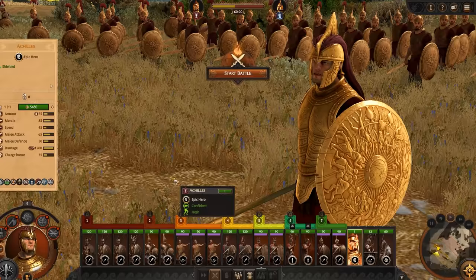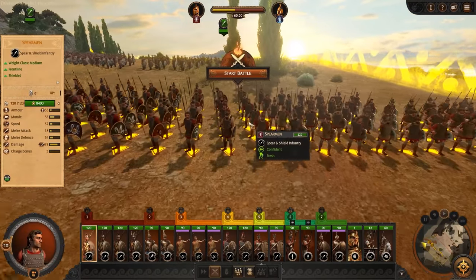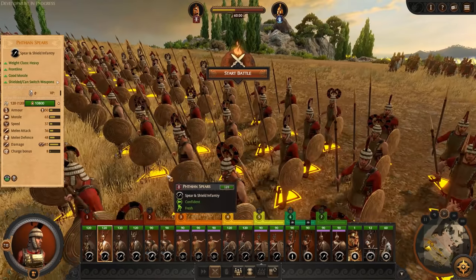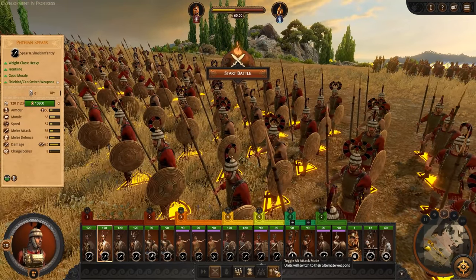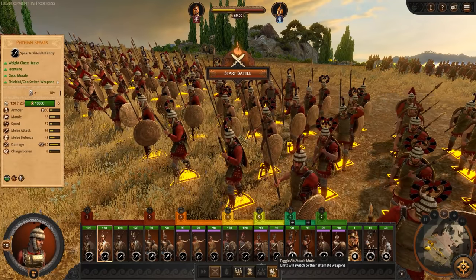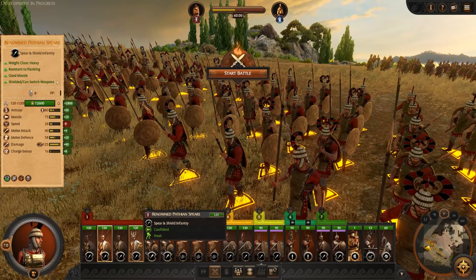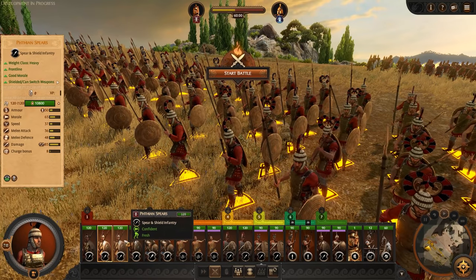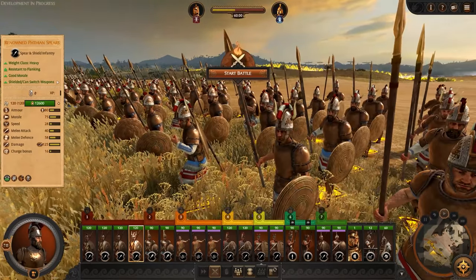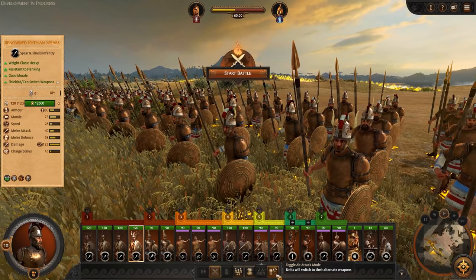Here we are on hard battle difficulty. We've got some new units. We've got 15 Spears with an alternate attack mode — they can swap from spear and shield to two-handed spear, pretty cool. There are two units of regular 15 Spears and one unit of Renowned 15 Spears, which have considerably boosted stats — damage up from 85 to 125, more armor too. They are heavyweight class. Troy is nothing to fear, apparently.